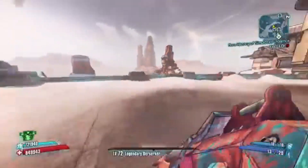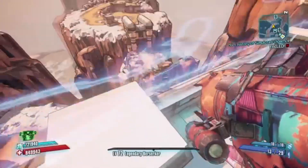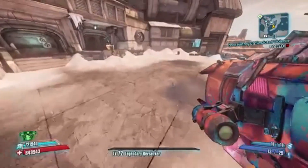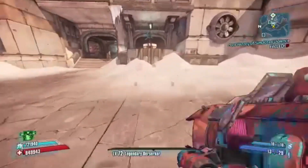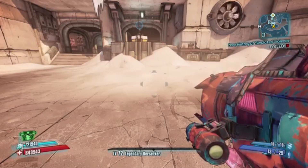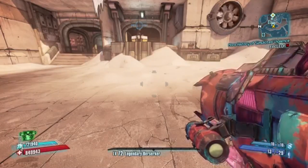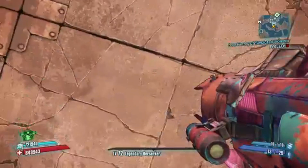The only character with an exception to doing any of these skips is Krieg, because in order to do them you need to be able to rocket jump. Since Krieg is the heaviest character in the game, he can't rocket jump. So you either need friends who are already at OP8 to carry you through the Peak, or do it legitimately by yourself.